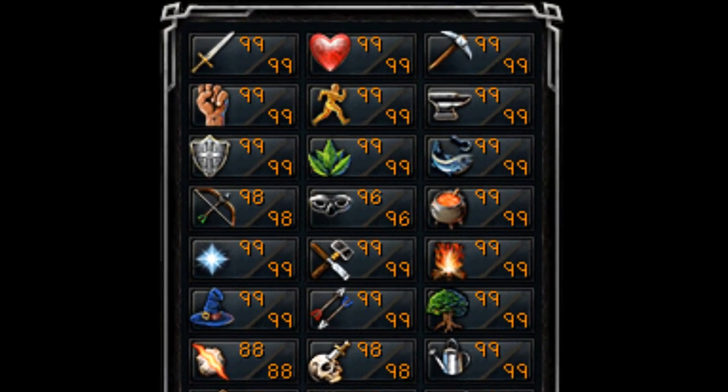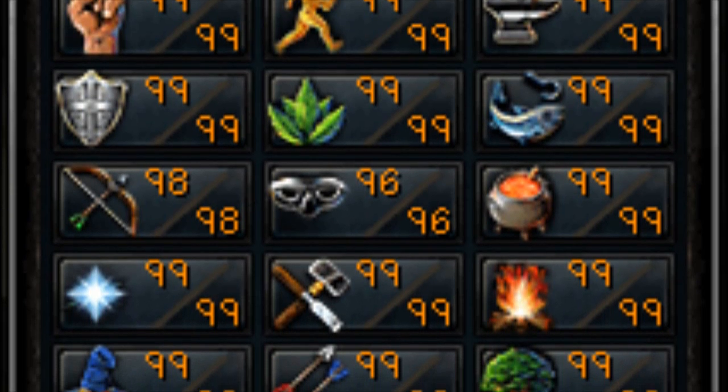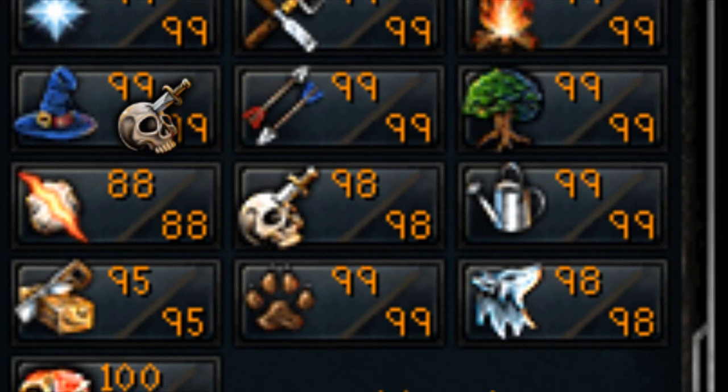Hey guys, it's Ability44 here, and as you can see by these stats, I'm very close to maxing out my account. I'm only a few stats off — 6 stats to be exact. You can see that I have 2,455 total, which is very, very close.